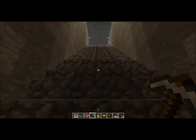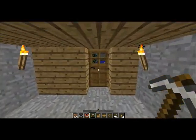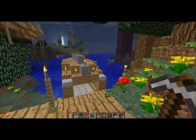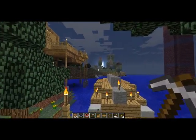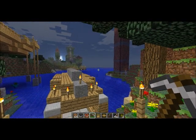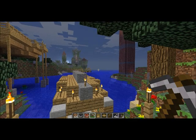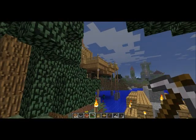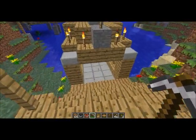I'll take you up here and show you the outside. This is the front area — some flowers — and this is the little cove I was building in. I thought it was pretty tucked away. It's pretty far away from the spawn. In fact, I'm about 1,200 blocks from the spawn, and maybe 600 blocks or so from the nearest player. Which isn't that far, but it made it nice when we wanted to meet up and check each other's stuff out.